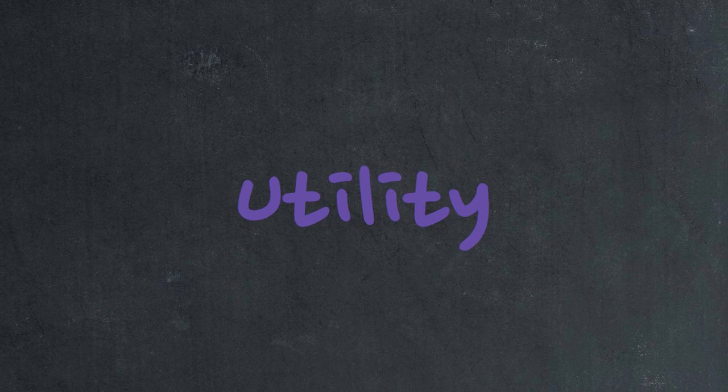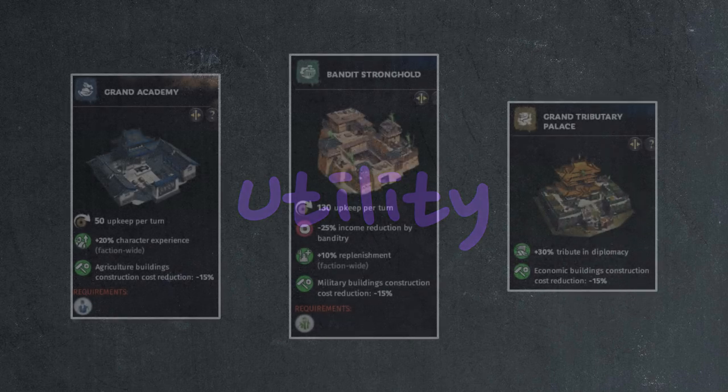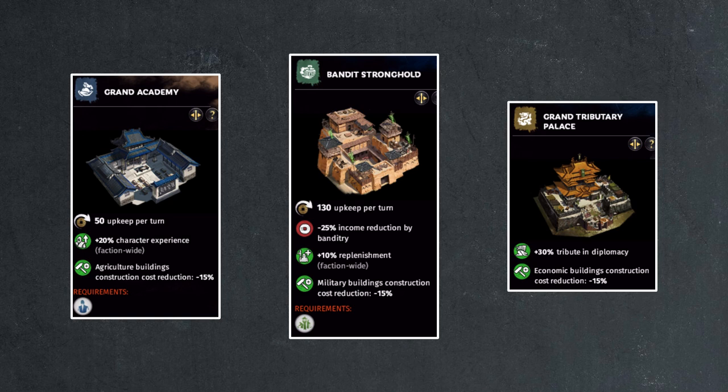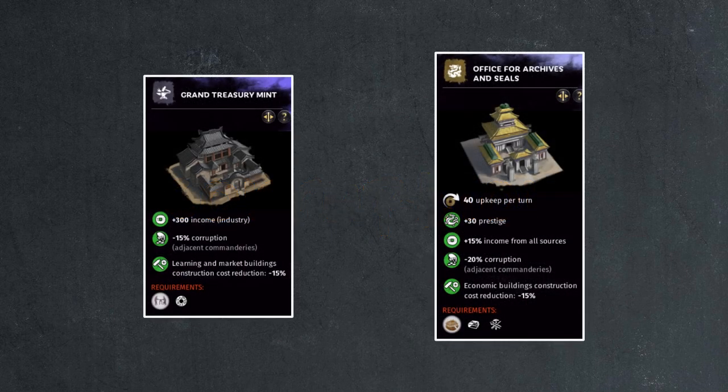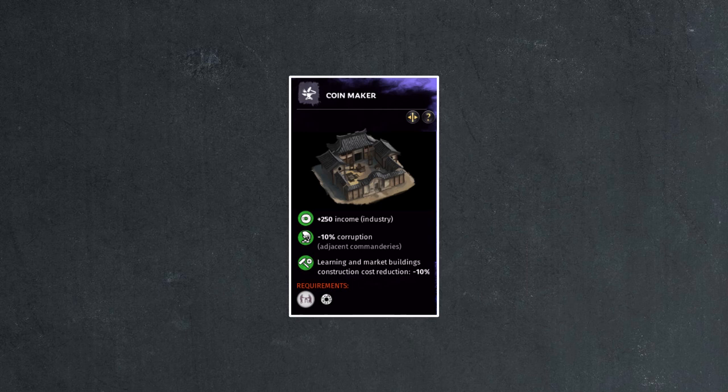Additionally, we can go with the utility route, where we build buildings that are useful but do not belong in income-focused commanderies, such as the school building, or the bandit and tribute buildings for the Zhengjiang faction. Another option is to build anti-corruption buildings in these commanderies to help reduce corruption and boost income in adjacent commanderies that are capable of generating good income. For this route, we can build the Grand Treasury Mint from the state workshop building chain, or the Office for Archive and Seals from the administrative office building chain. Both require a small regional city, so you might consider the cheaper level 4 coin maker from the state workshop building chain, which only requires a small city and still provides decent income with an additional 10% boost to corruption reduction.